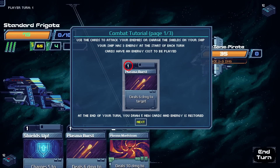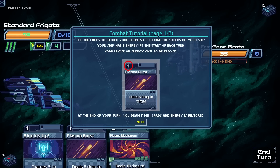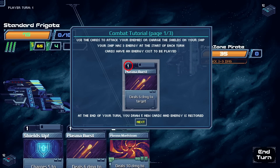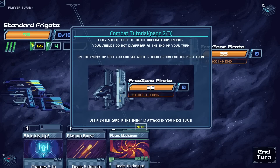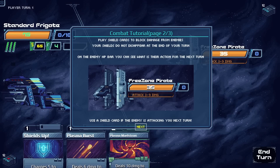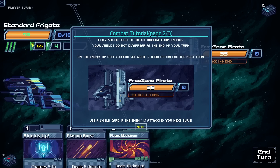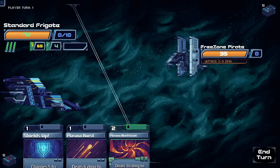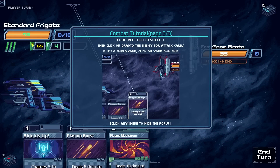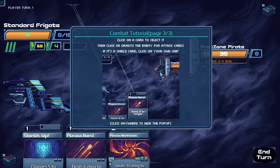Proximity alert — combat tutorial begins. Use cards to attack enemies or charge your ship's shields. The ship has three energy at the start of each turn. Cards cost energy to play, then you draw five new cards and energy is restored. Shield cards block damage and don't disappear at end of turn. You can see the enemy's next action on their HP display. Click a card to select it, then click or drag to target.